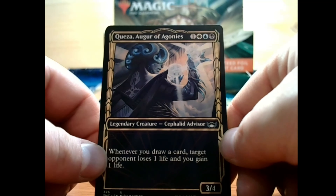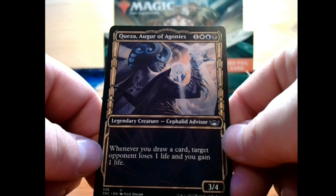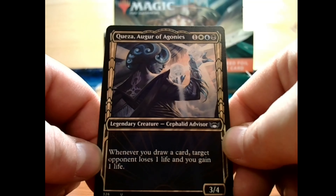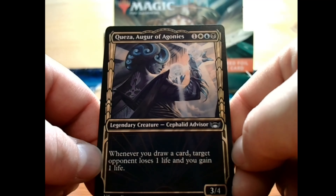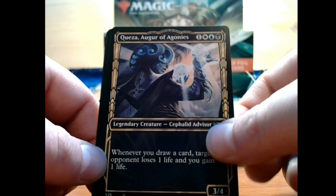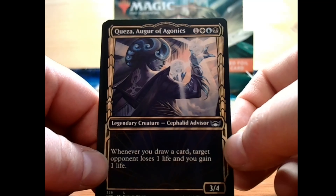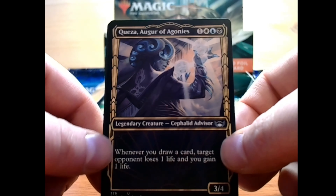Quasa, Augur of Agony — oh, that's our second time this one's come up. 1 plus a white, blue, and black for a 3/4 uncommon legendary creature, Cephalid Advisor. Whenever you draw a card, target opponent loses 1 life and you gain 1 life. I really like that art — it reminds me of the Zora from Legend of Zelda.